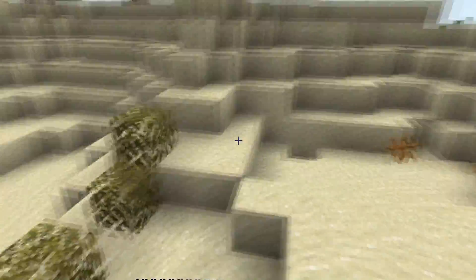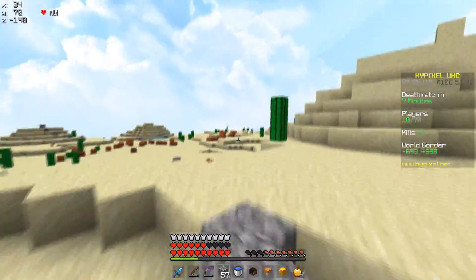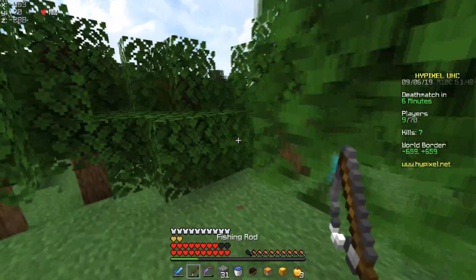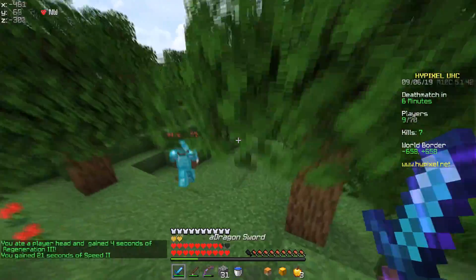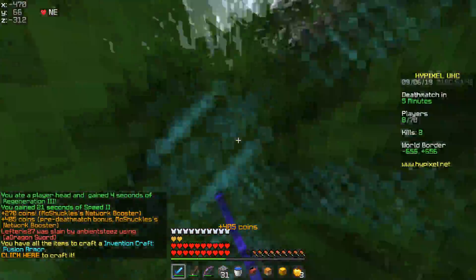I accidentally just ate a head. Well eating the head was an accident but we needed the health anyway so it's not too big of a deal. Oh that is another stacked person in the distance. He's blocking up against four lions and he's unenchanted. We are just gonna target this guy though because I do want to make fusion armor. I'm gonna get a head. He's gonna get stuck on leaves over here.